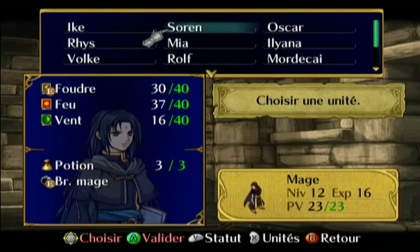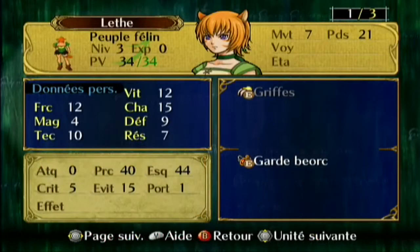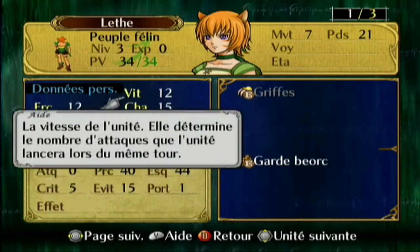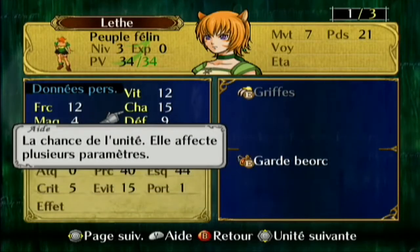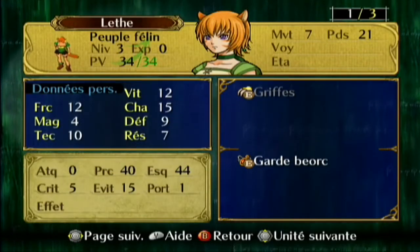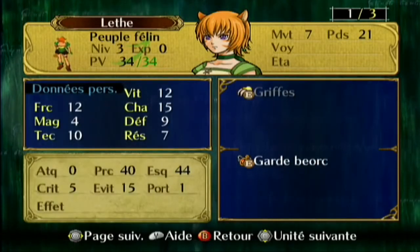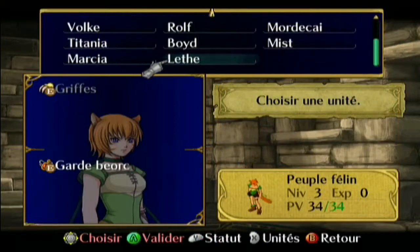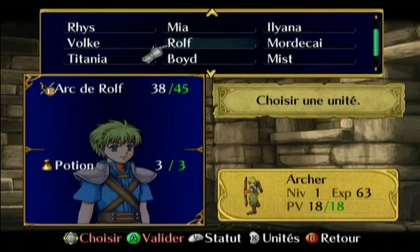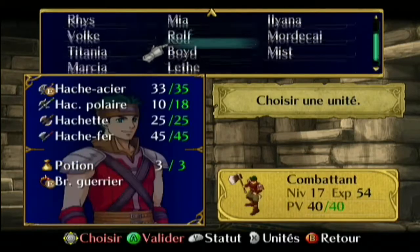On peut rester environ 3 tours en mode transformé. Quand on regarde leurs caractéristiques, il ne faut pas s'y attendre à grand chose — quand ils se transforment, leurs caractéristiques ne sont pas doublées mais un peu meilleures. Il y a le peuple félin, le peuple des dragons, le peuple des aigles et le peuple des corbeaux — 4 peuples différents dans ce Fire Emblem.